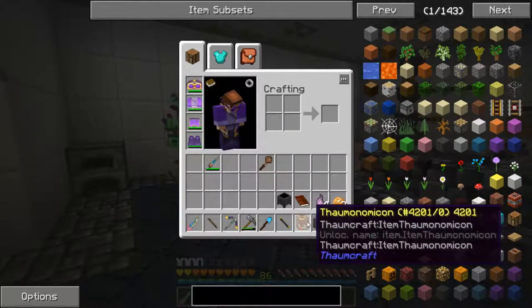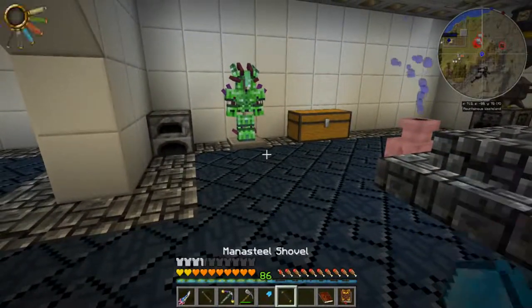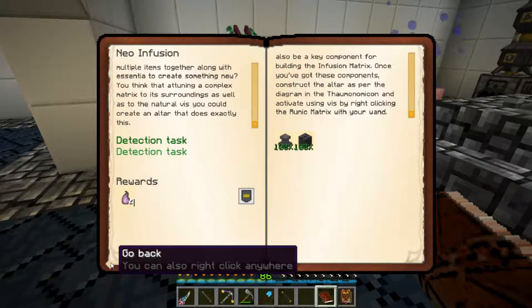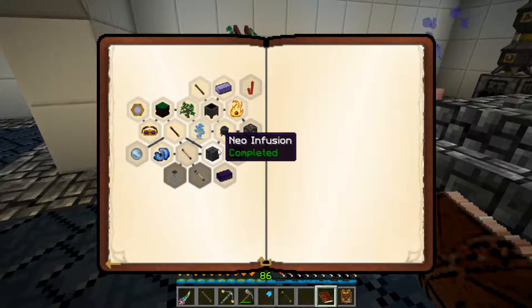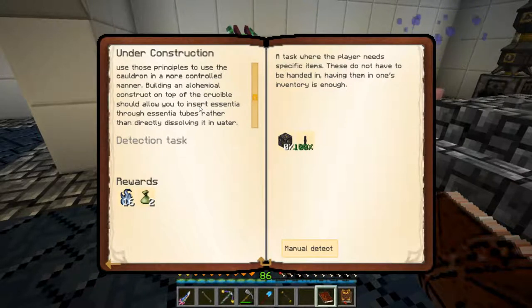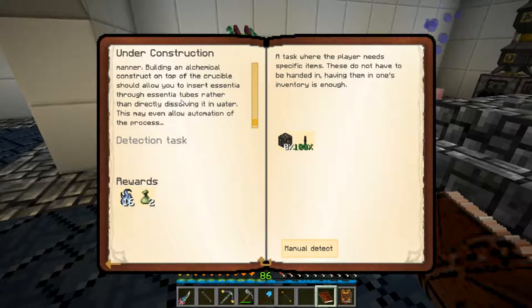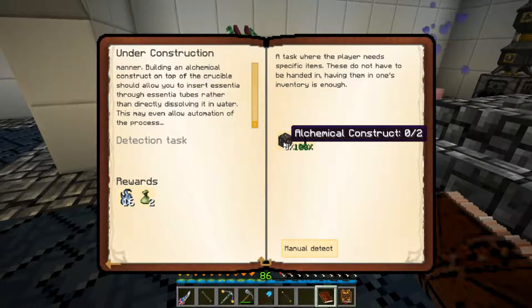So that's done. Let's take a look in our quest book - that is complete. We have our infusion altar. So the next thing I want to do is this one called Under Construction. Let's take a look at that real quick. 'Now that you've got essential distillation down pat, maybe you can use those principles to use the cauldron in a more controlled manner. Building an alchemical construct on top of the crucible should allow you to insert essentia through essentia tubes rather than directly dissolving it in water. This may even allow automation of the process.' So we need to make two alchemical constructs - we also needed to make essentia tubes, so we did that in the last episode.